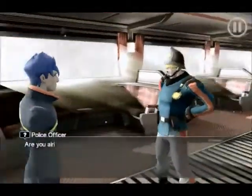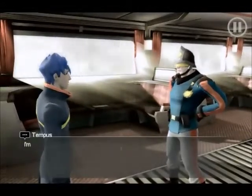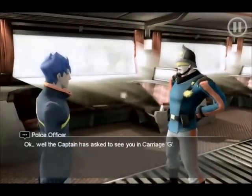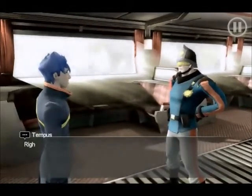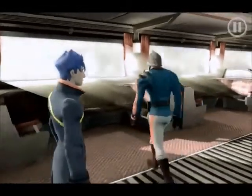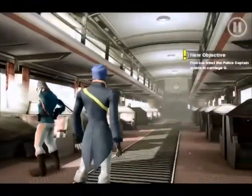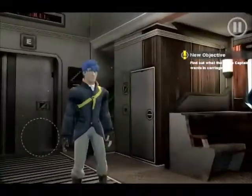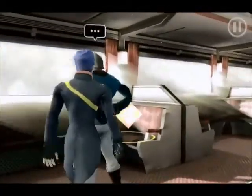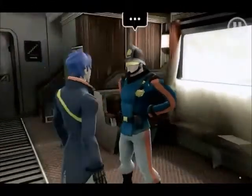This game looks so beautiful, oh my goodness. 'You suddenly collapsed.' 'I'm fine.' 'The captain's asked to see you in carriage G.' 'Alrighty. I'll get going then.' Carriage G — exactly what I was going to say. Let's do this. I have those pop-ups on just for right now, just until I get used to the controls and everything.